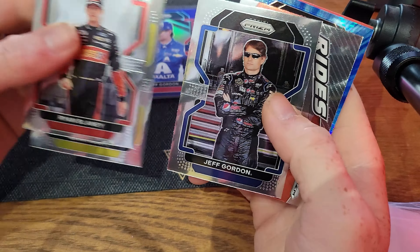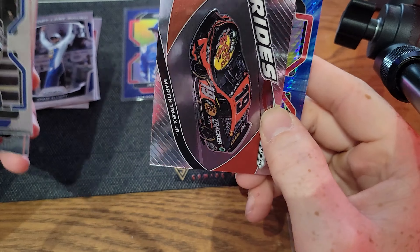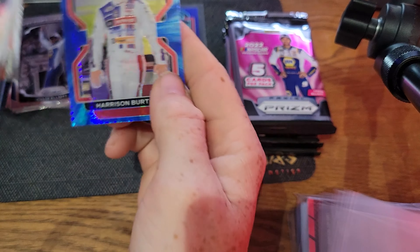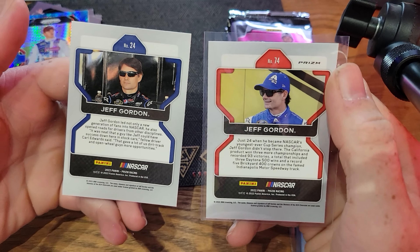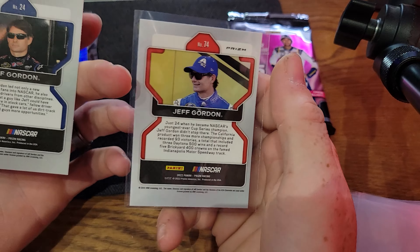Moving on to Joe's second pack: Ryan Blaney on top, Quinn Houff, and then another Jeff Gordon — so we need to do some research here. Martin Truex blue hyper, and Harrison Burton. This Jeff Gordon and that Jeff Gordon have different numbers — 24 and 74. It could be two cards in the set, since Prism will do image variations typically distinguished with a checkered flag on the back, but neither of these have that.